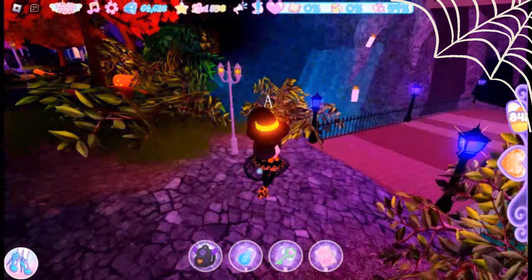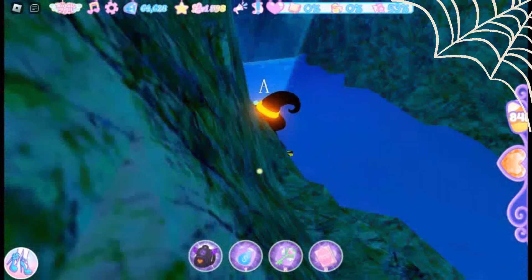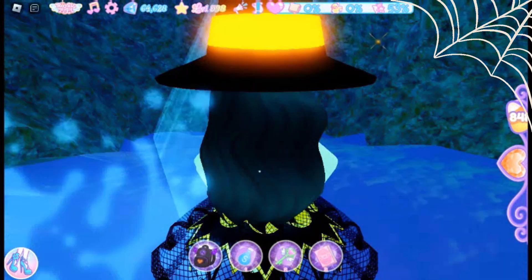For the next chest, head to the entrance of the manor cave. From the entrance bridge, jump to your left into the waters, follow the waters and head to the outside of the cave.